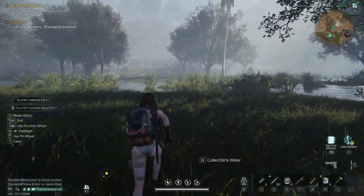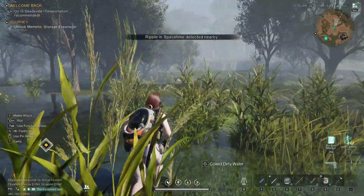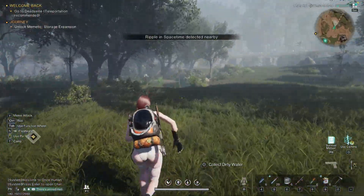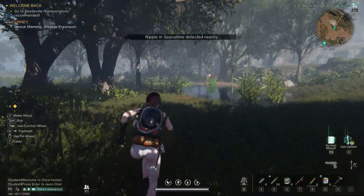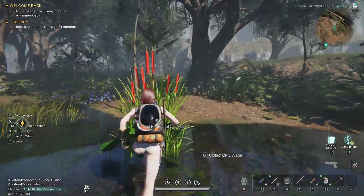In Once Human, players may experience light headaches or motion sickness due to the default low field of view setting, which is set at 55 degrees. This narrow perspective limits screen space, particularly when engaging in vehicle gameplay.